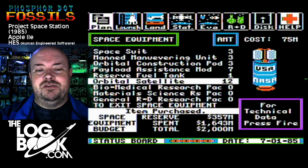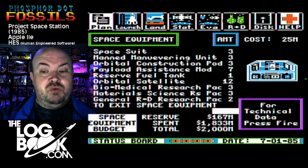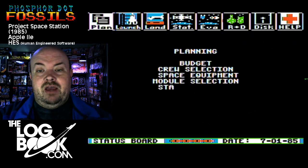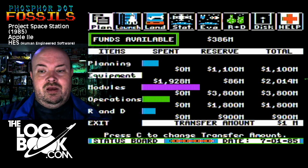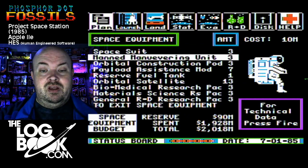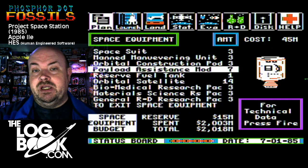The research packs are essential for the R&D projects you will be running, so you might as well buy them now. One thing you cannot possibly buy enough of is satellites — you can't have enough on hand. Satellites are bread and butter, and they are basically how you get consistent funding for everything. Payload assist modules are things you attach to the bottom of a satellite if it needs to go further than low orbit — if it needs to be a geosynchronous satellite, you attach a PAM to it.